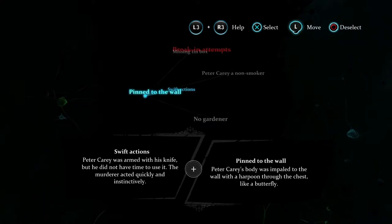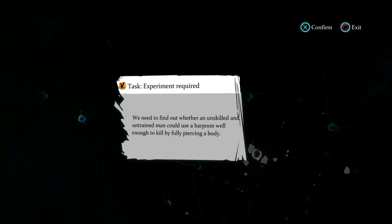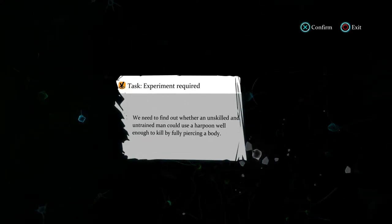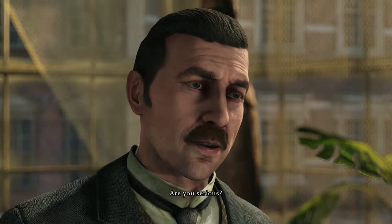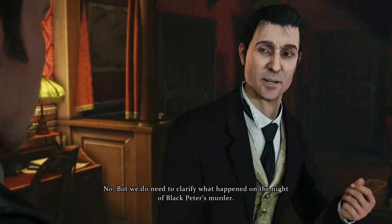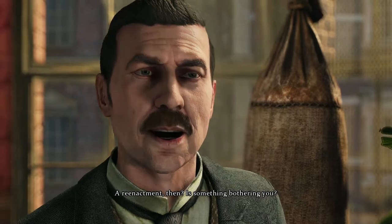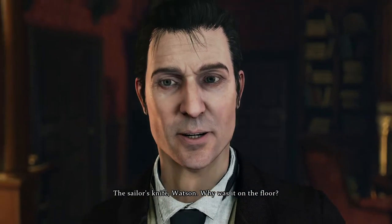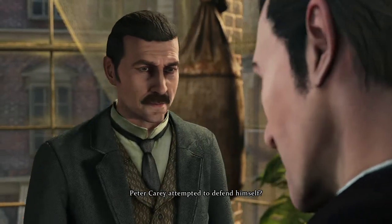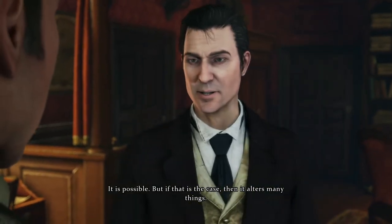We conclude that Nelligan certainly did break in to retrieve his or his father's notebook, which may prove that Nelligan is the murderer. However, there is still one question that must be asked — could Nelligan muster the strength to harpoon a man to a wall? This, with the aid of Watson, requires an experiment. We need to clarify what happened on the night of Black Peter's murder. The sailor's knife, Watson — why was it on the floor? Peter Carey attempted to defend himself? It is possible, but if that is the case, then it alters many things.